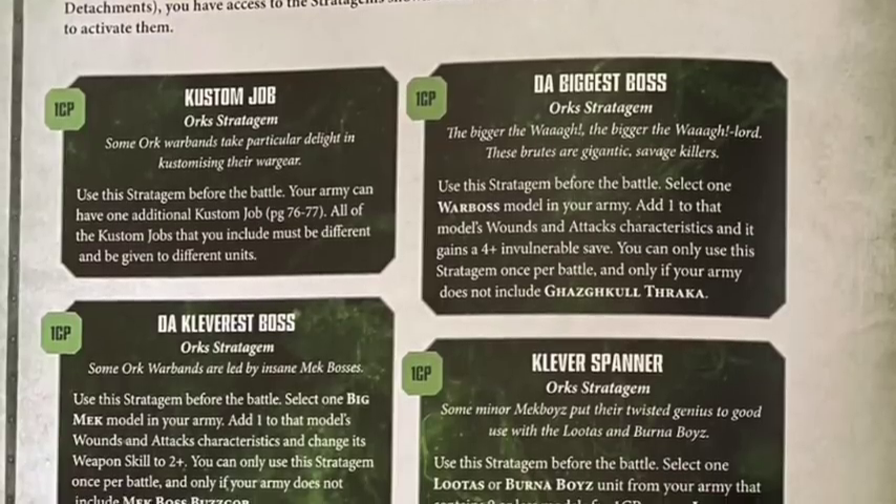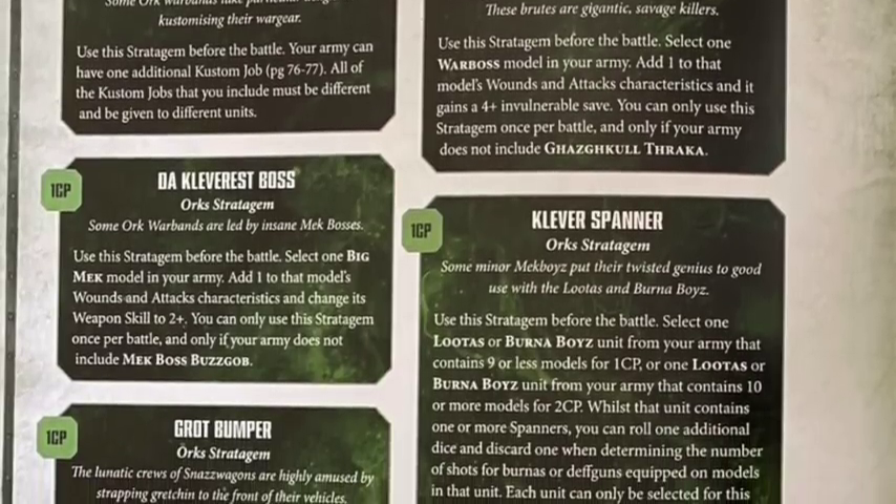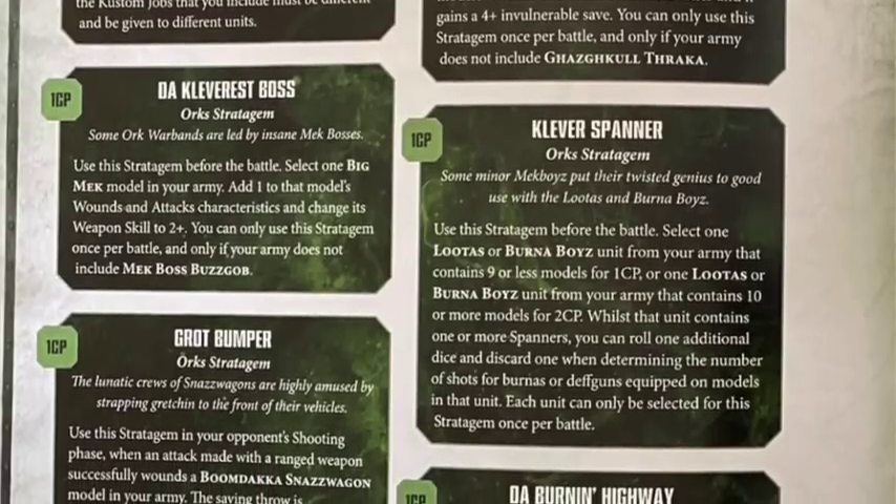Probably the best stratagem in the book - people could argue - is for Lootas and Burna Boyz. For 1CP for units of nine or less models, or 2CP for ten or more, whilst the unit contains one or more Spanners you roll one additional dice and discard one when determining the number of shots for Deffguns. You can use it once per battle. This is absolutely fantastic - you're looking for those three shots, since two is okay and one is rubbish, so rolling two dice and taking the highest is great.